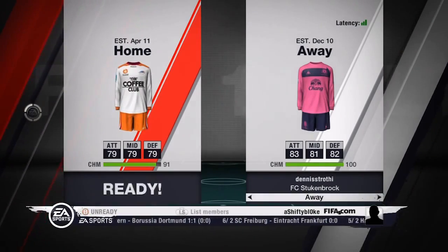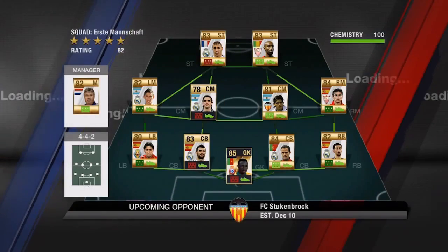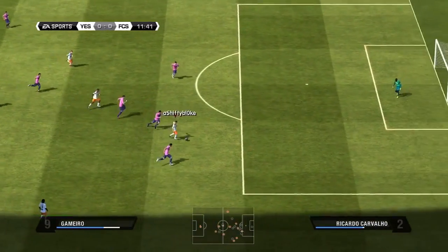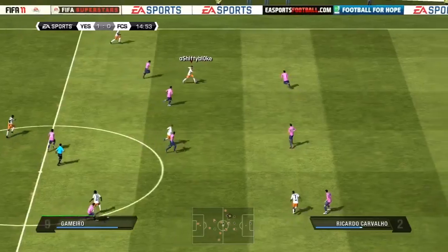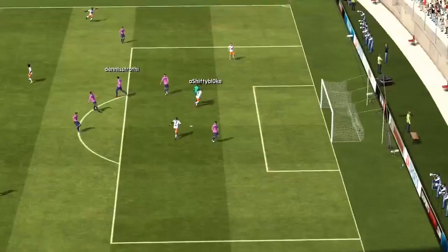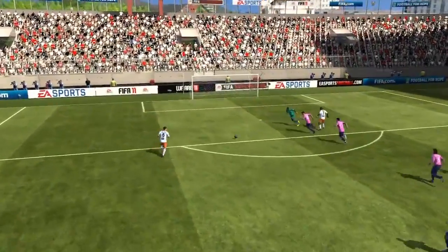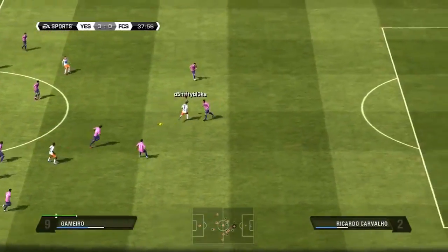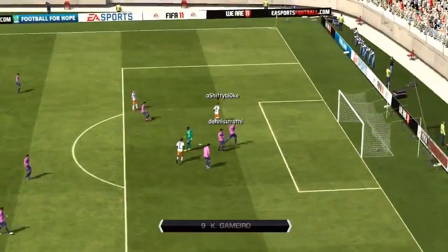I go into another game straight after that against this guy who has an all-league team. Gamero manages to smash that one into the back of the net — pretty nice finish. Then Gamero crosses it to Kallstrom, who makes it 2-0. Briand, on his return, gets a tramp goal for 3-0. Kallstrom with his second, then Gamero manages to stay on his feet to make it 4-0.